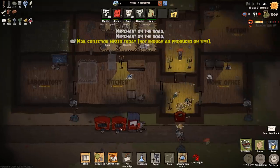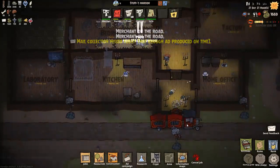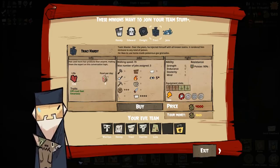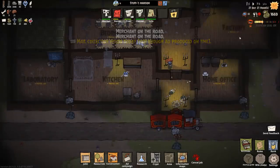We've got a bone wagon coming. Let's see what they've got — different people for me to recruit. We've got Randy, Edward, Dwight, Tracy and Jerry. They're all too expensive, so we're not going to bother with that one.